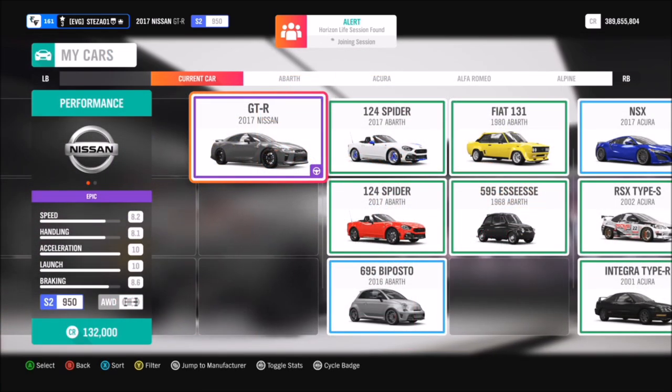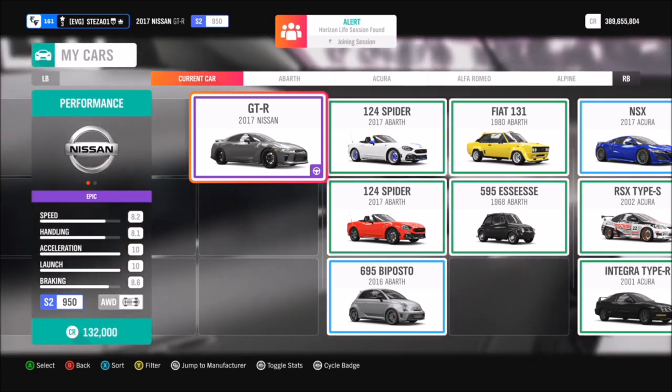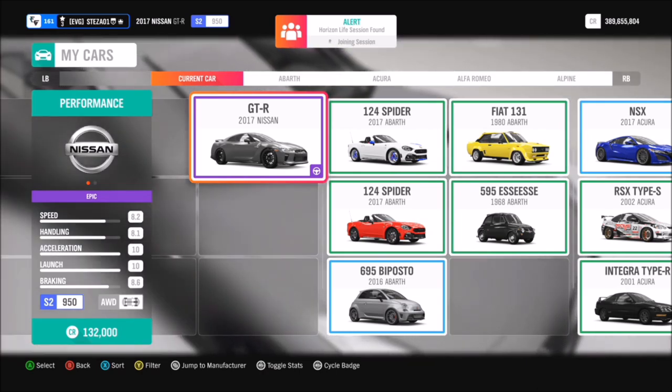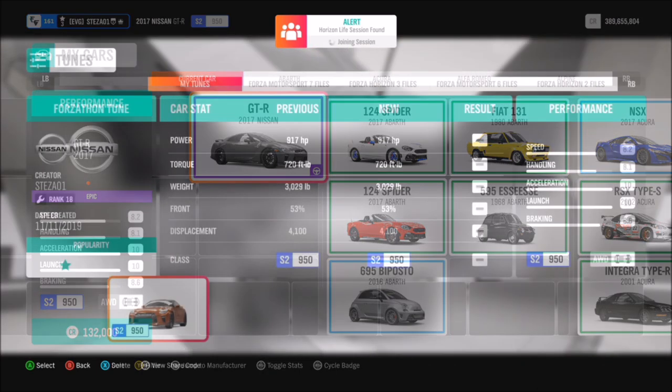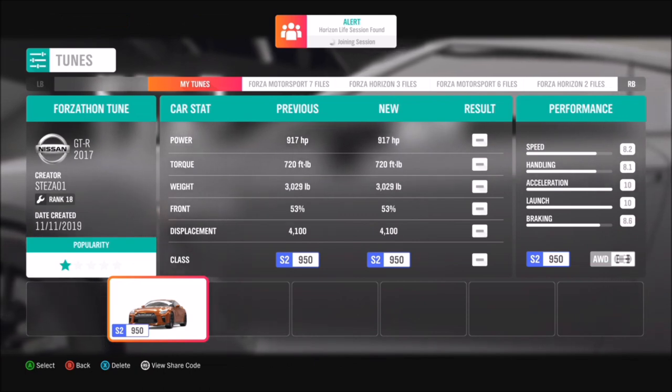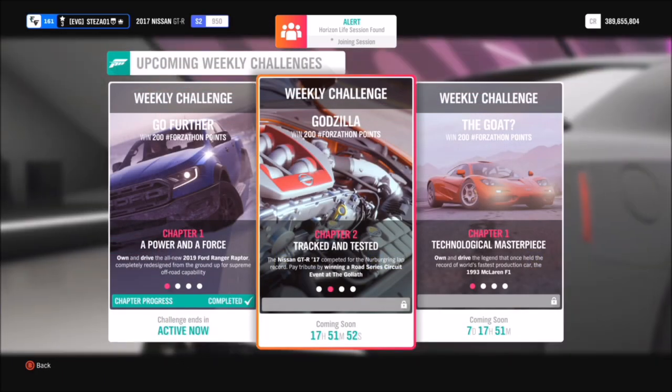First of all, you're going to want to pick yourself out the 2017 Nissan GTR, which will set you back 132,000 credits in the auto show, or a little bit less if you pick one up in the auction house. Please bear in mind that when we did this one about a year ago, using the pre-order version of the GTR did not work, so it might not work this time either — I'm just going to stick with the standard one. I have created a tune for you guys to use as well; the share code is on your screen now, though you don't have to use it as the standard GTR is pretty good anyway.